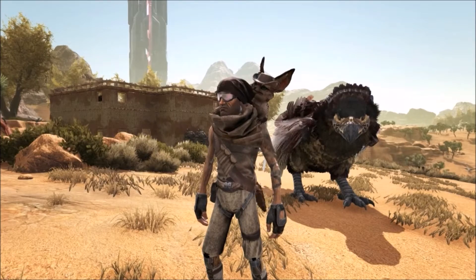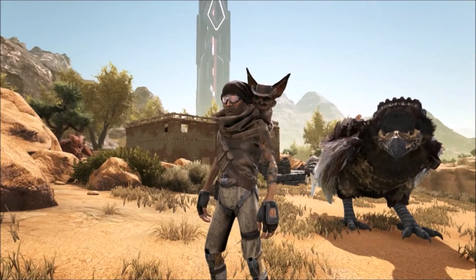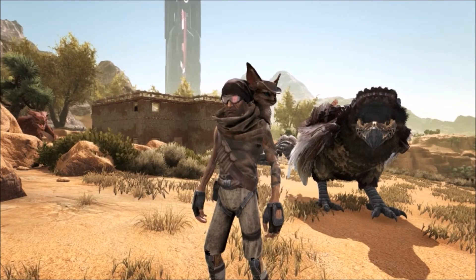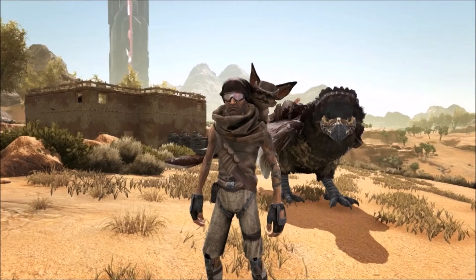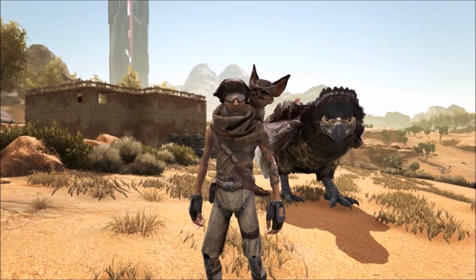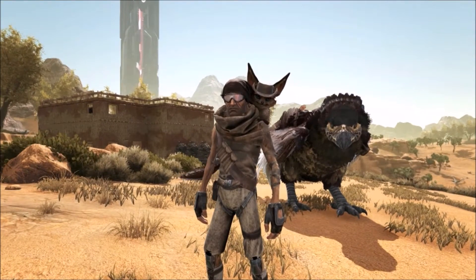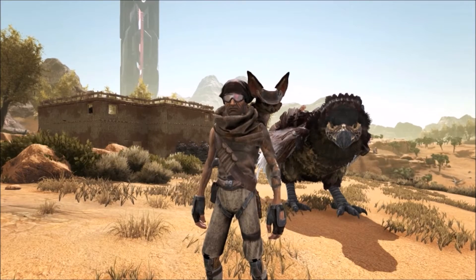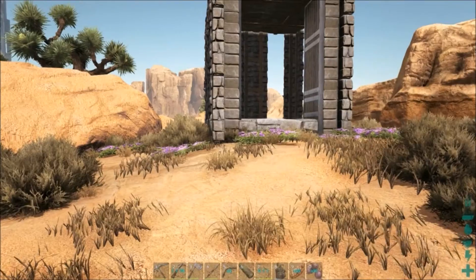Hey guys, welcome to ARK Scorched Earth. In this video I'm going to show you the easy way to get RGs when you're by yourself. On this map, RGs once they hit a toll-pour level they run and they do not come back. So instead of chasing them all around the map, I kind of made a little taming area, and it actually works. If you have an RG or if you don't have an RG already, you can get the RG to chase you and I will show you what I mean.